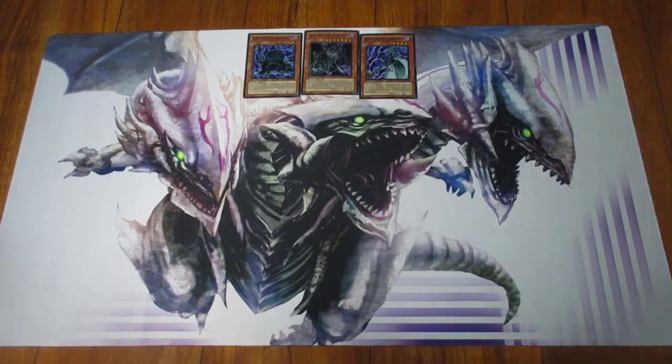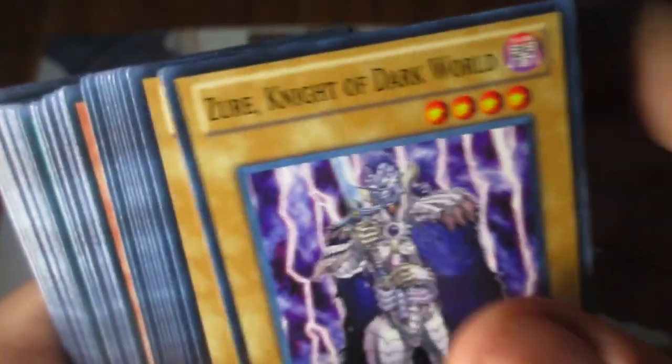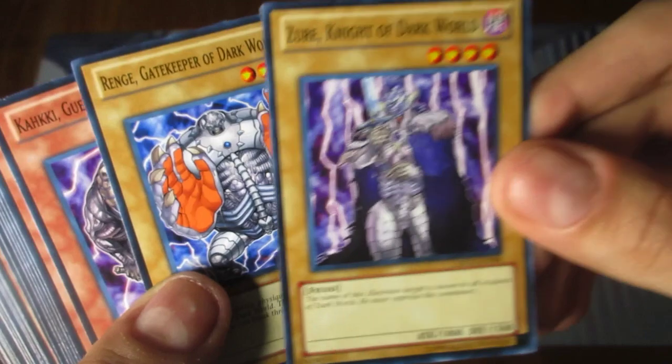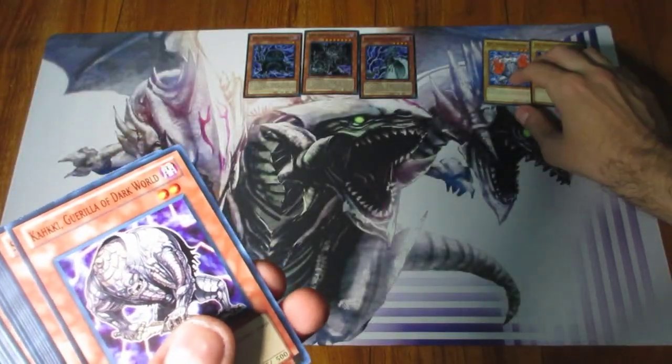Moving on to the commons. First off we got Xur, Knight of Dark World, and then Renji, Gatekeeper of Dark World. Xur is an 1800 beat stick and Renji is a 2100 defender, but they are vanillas. So these are your only two vanillas that you get from this one.